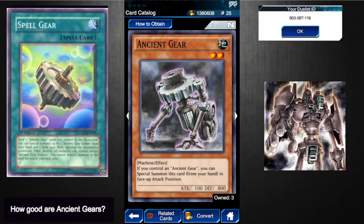Starting with Ancient Gear — it's a two-star Earth Machine monster. If you control an Ancient Gear, you can special summon this card from your hand in face-up attack position. This card is good because it can swarm the field: normal summon one, special summon two more from your hand, and instantly bring out Ancient Gear Golem. The con is they have to be in your hand, and they only have 100 attack. I give them a two to two-and-a-half out of five.